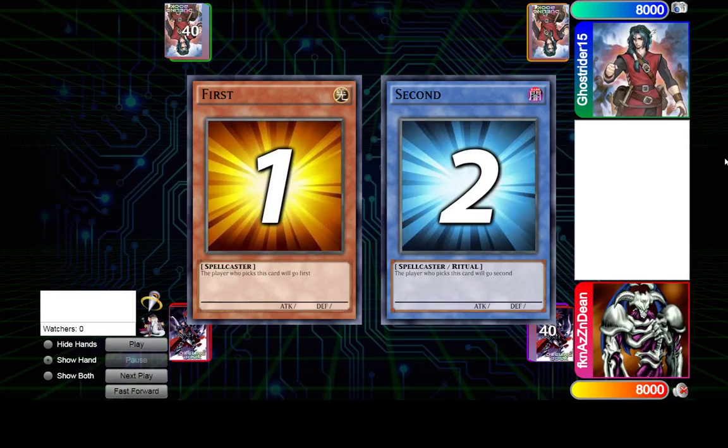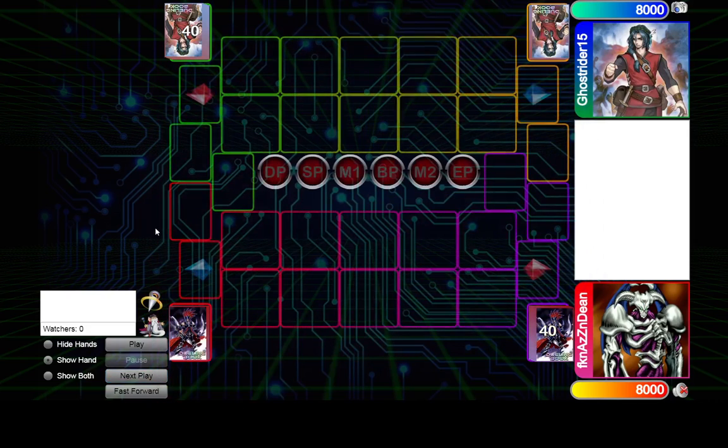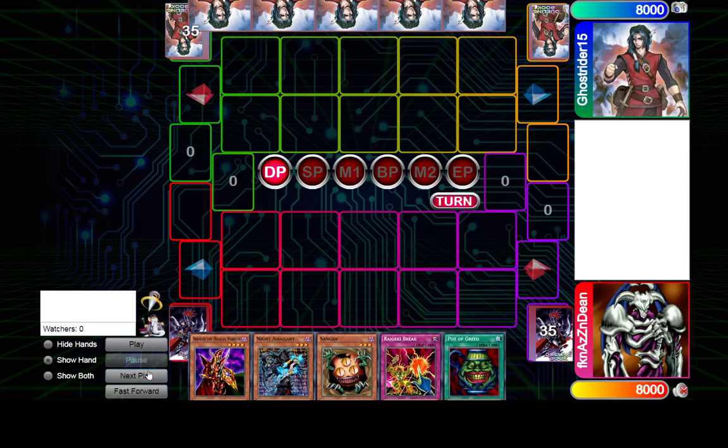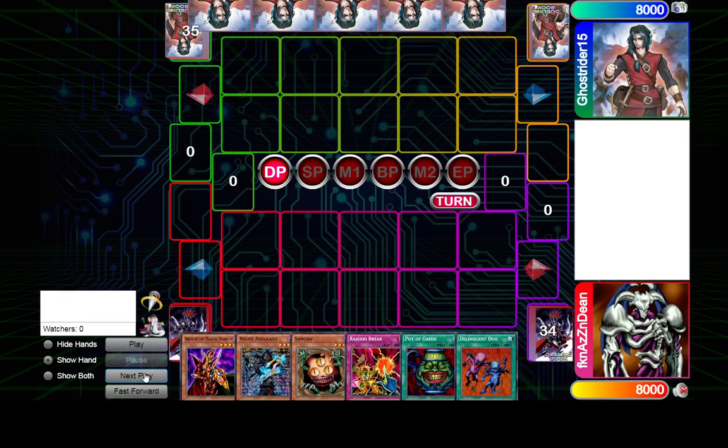This is a replay sent to me by Dean. We're playing against Ghost Rider 15, who is doing very well on the Dueling Book ladder. Ghost Rider 15 has played around 1300 games with close to 70% win rate, so they're definitely a strong player. I believe Dean mostly, if not only, plays Chaos Turbo.